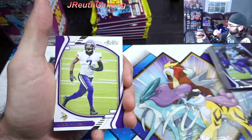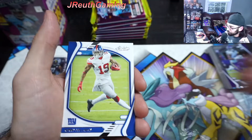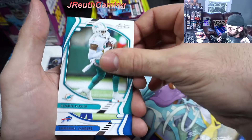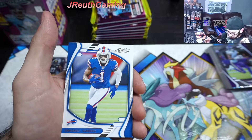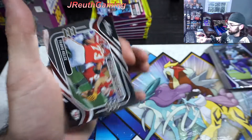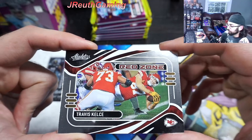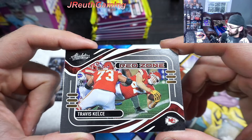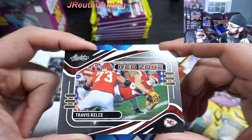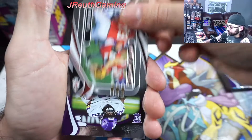Here we go - Blaster number two! Our three green parallel cards reset, so hopefully we get three good ones. We did pretty good last time - rookie, Brady, and Julio. Red Zone insert here. Something this guy is not doing that often these days - Kansas City Chiefs barely beat the Giants last week. That was rough, especially in last man standing.